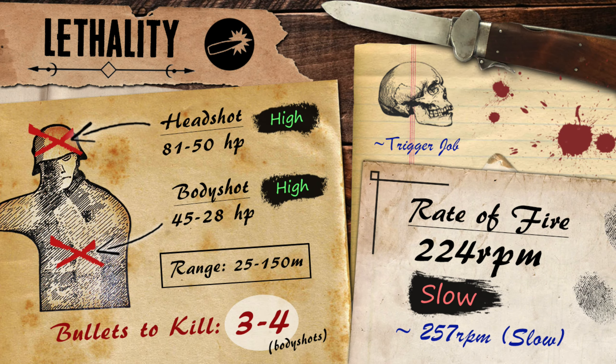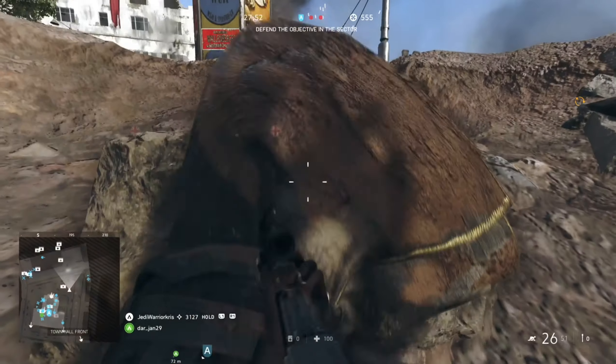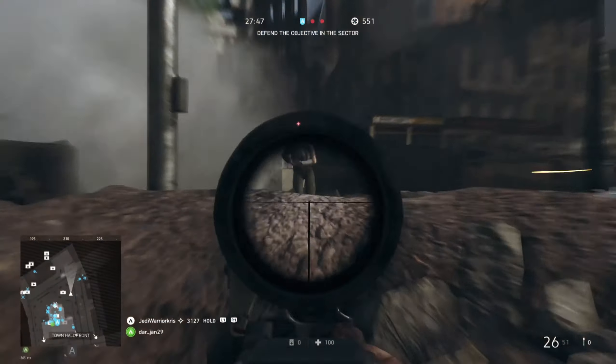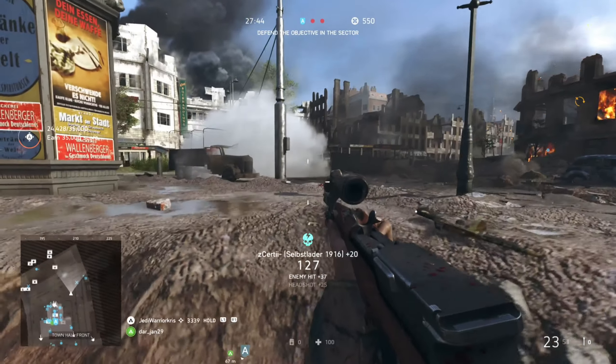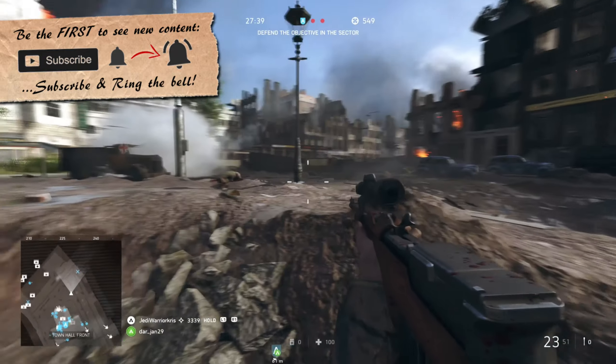In Battlefield V, the Selbstlader M1916 hits pretty hard, dealing a maximum of 45 damage up to the range of 25 metres, which then starts to drop down quite quickly to begin with but more gradually from the 50 metre mark, eventually reaching a minimum output of 28 at 150 metres. This is very much like some of the other heavy hitters in this category, having the same damage profile as the Kavir 43 and the M1941, meaning it can drop targets in just three shots up to 100 metres, two if one of those bullets hits the head, though up to four any further than this.